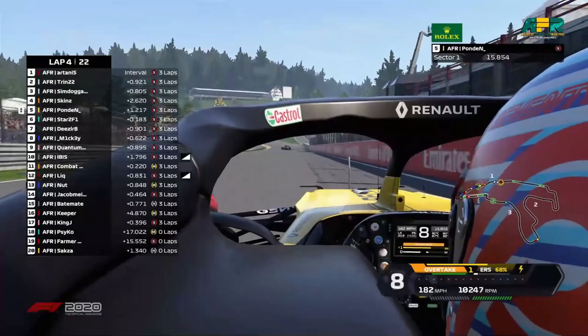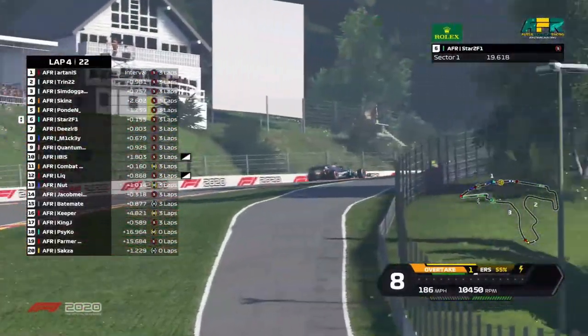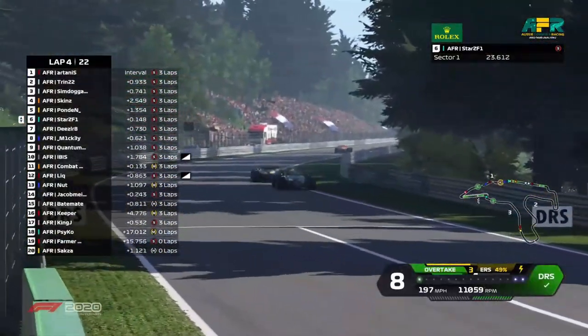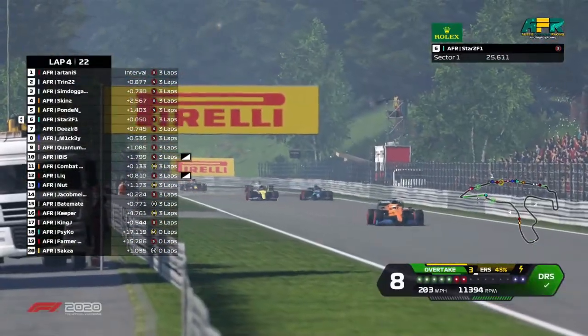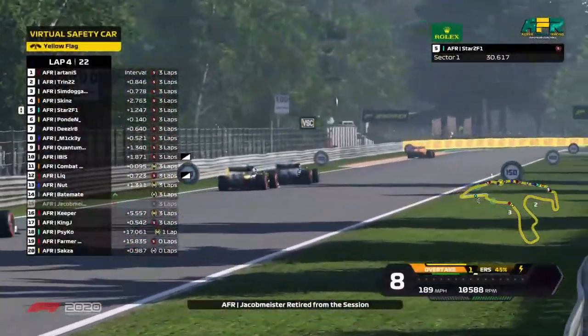Artanis goes early — oh, look at that speed difference, easily done. Pondon is going to be in trouble here. Stars has to lift a little bit in the dirty air, but should be able to make it through with no DRS to defend with.